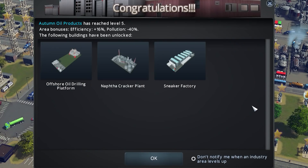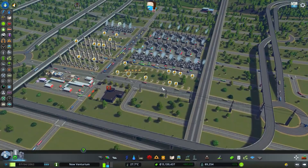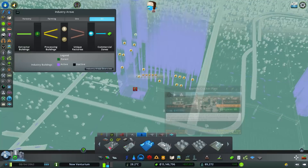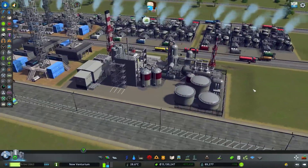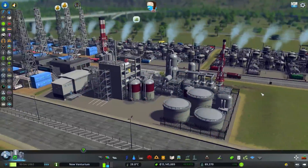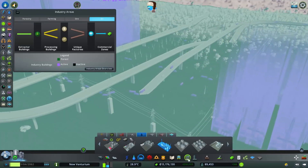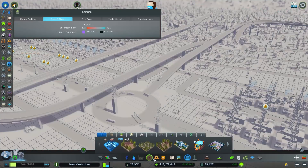In no time — level 5! Naphtha cracker plant, offshore oil drilling platform, and a sneaker factory. So now we have everything — the whole nine yards. Cracking plant — whoa, that looks so cool. YouTube thumbnail? Maybe. We actually unlocked that other crazy looking thing too. In this game there are a bunch of unique factories which we haven't dealt with yet, but we will.